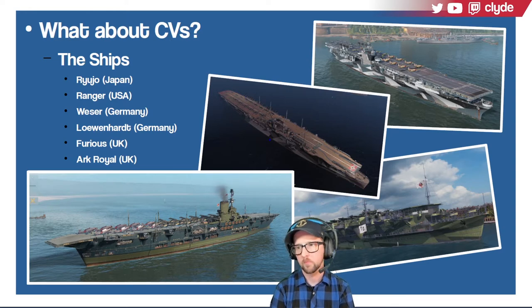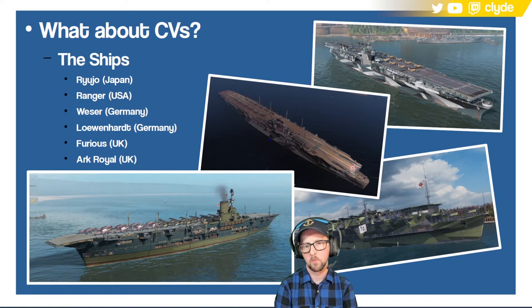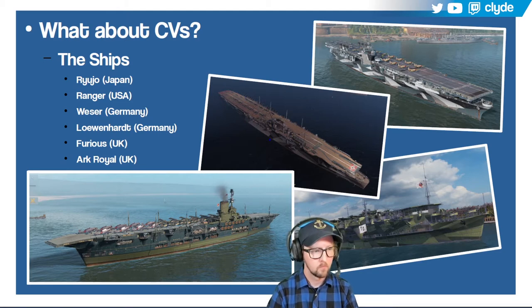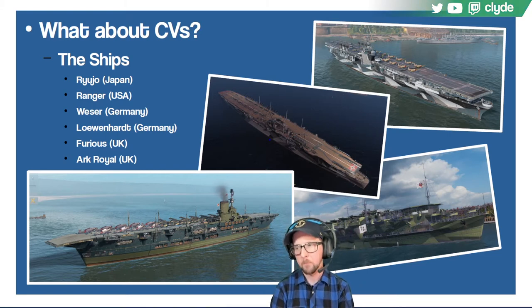I'm concerned about carriers and their impact this season. One of the reasons Grafts Bay may have been pulled is because you could run two CVs and two Grafts Bays instead of battleships and have a lot of hit points. My cruiser picks are all smoke cruisers because without radar, smoke is good for hiding from carriers. I think week one we're going to encounter two-CV teams. As you get into more middling groups, teams just won't have a good CV player or won't want to play CVs.